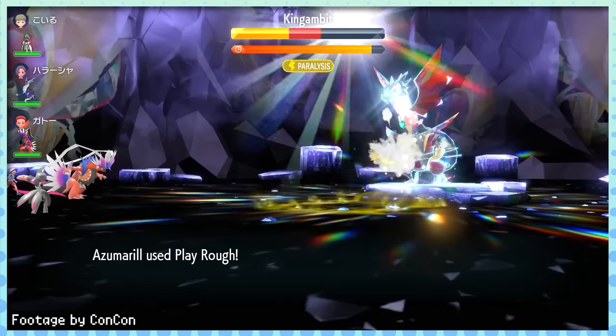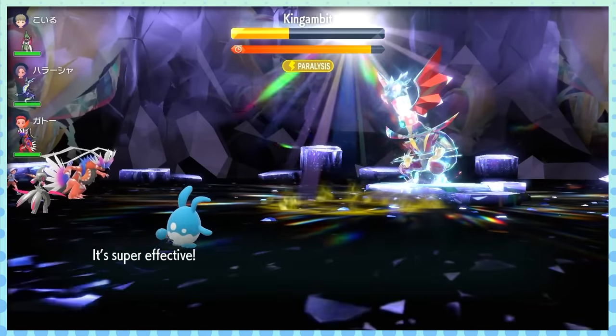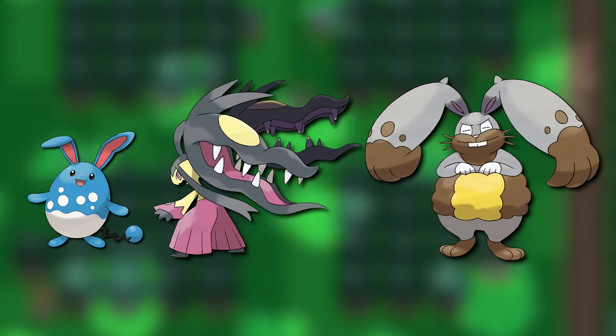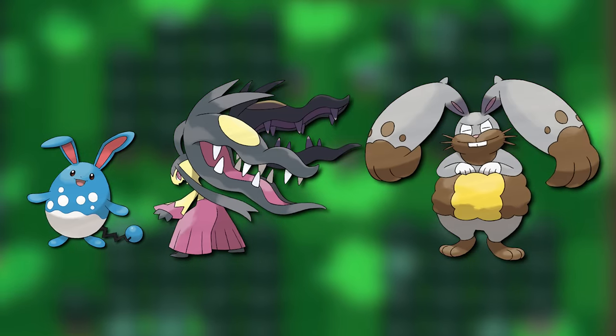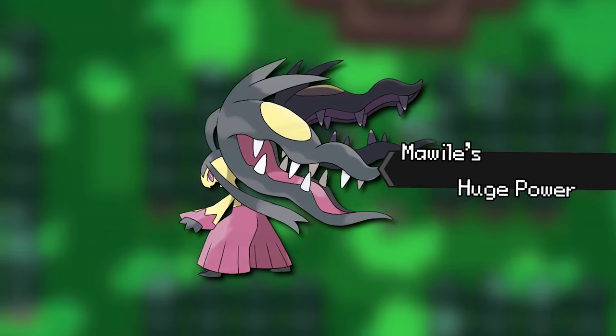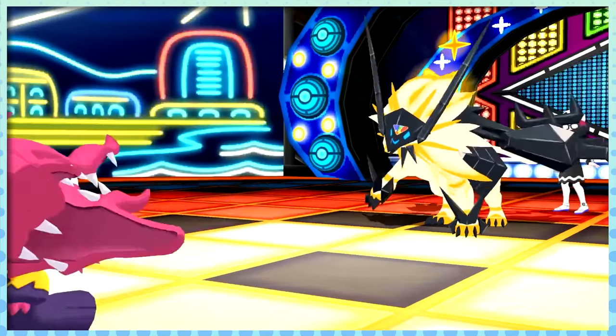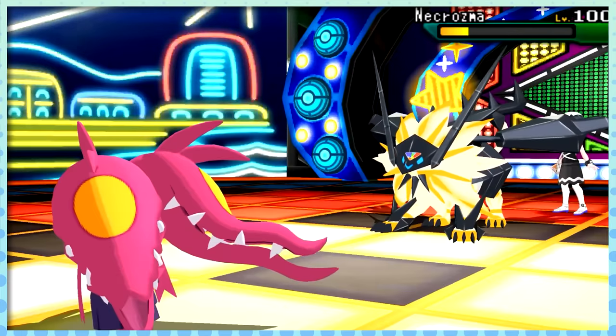Likewise, Huge Power has a similarly small distribution but equally large results. Between Azumarill, Mega Mawile, and Diggersby, these Pokémon can wreak absolute havoc. Mega Mawile actually broke the game's stat ceiling with Huge Power, so you can bet a Sucker Punch from this thing is tearing a hole in your team, if not wiping out your entire lineup.